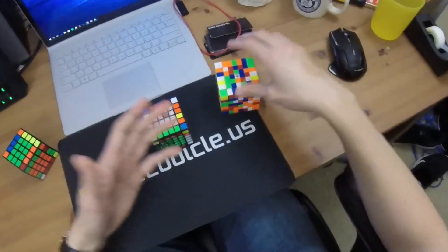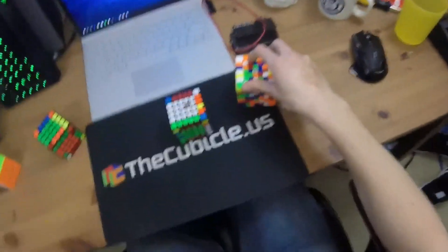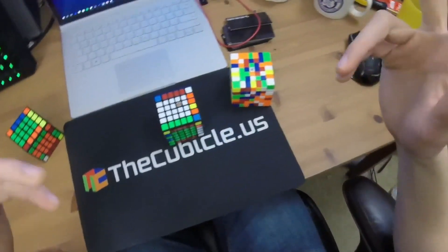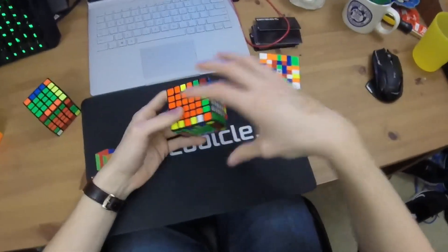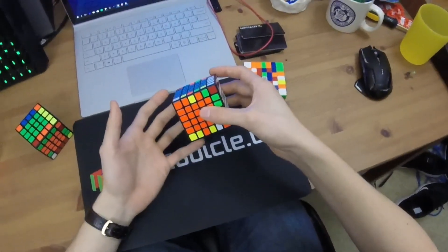This tip can definitely be applied to 6x6 and 7x7 as well. It's a little more of a gray area — at what point are you so lucky that you should be saving pieces when you're slicing back on your last four edges?